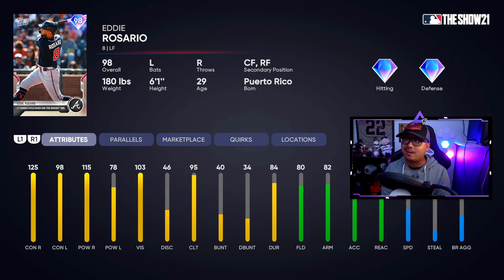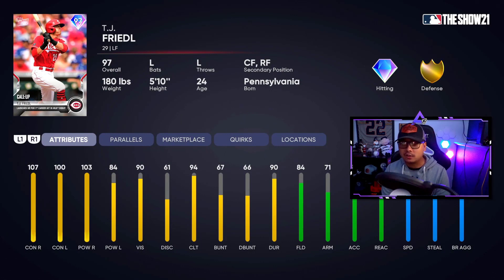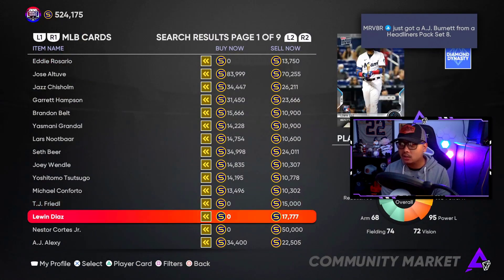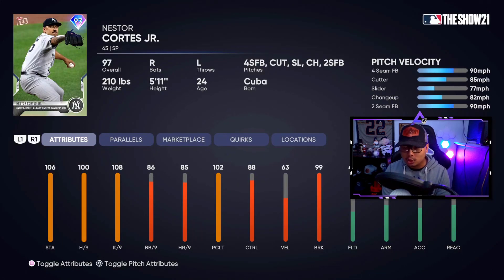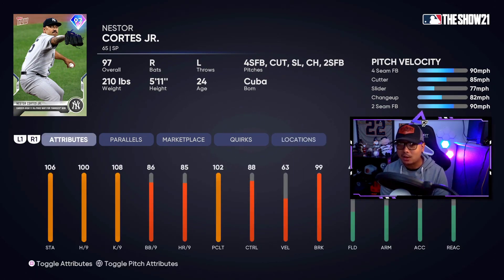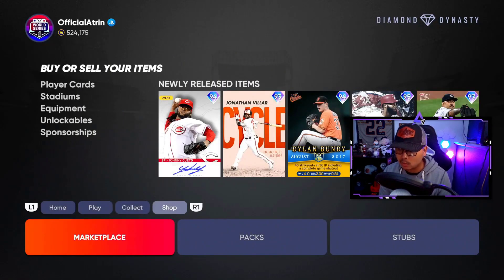We got a brand new set of TOPPS Now cards: 98 overall Eddie Rosario, TJ Friedl with pretty good contact and 84 power vs. left, Lewin Diaz another lefty, and Nestor Cortez Jr. — a lefty card with 77 mph slider that could be a pretty fun card to use, even though velo is at 63.